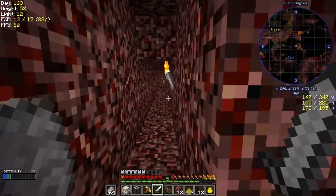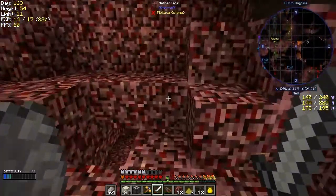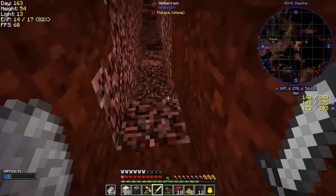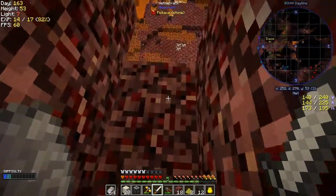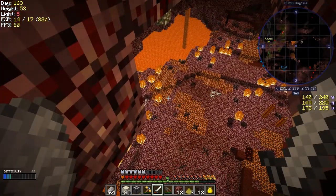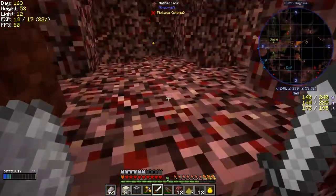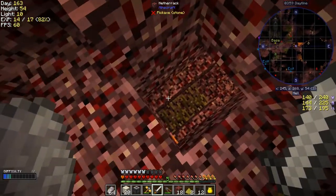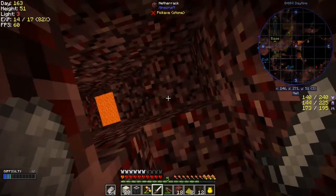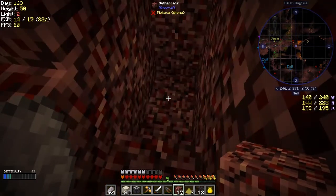I probably should set up a mob spawner of some description. The base is that way and I think where I want to go is not over here. Now this lava lake goes all the way underneath the base as well. Let's go down here - maybe that's not a good idea. There's some redstone ore there - I'd like that, but not at the moment.